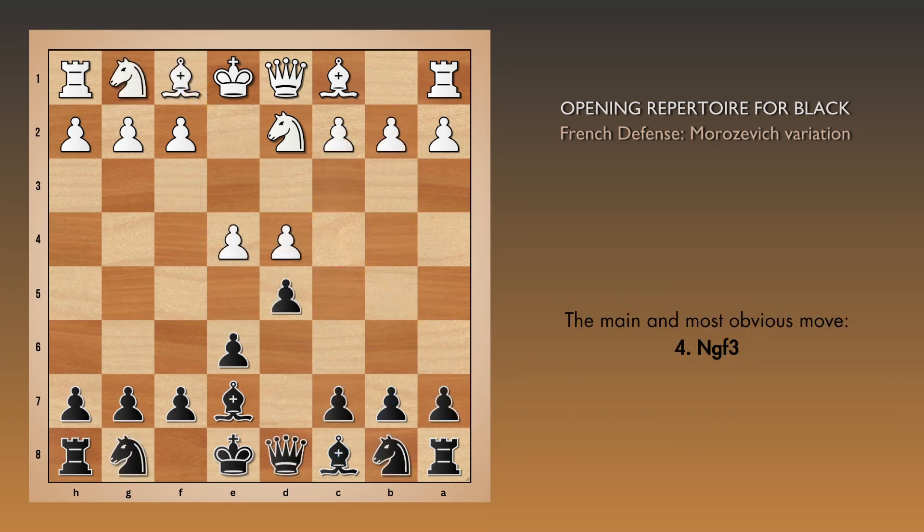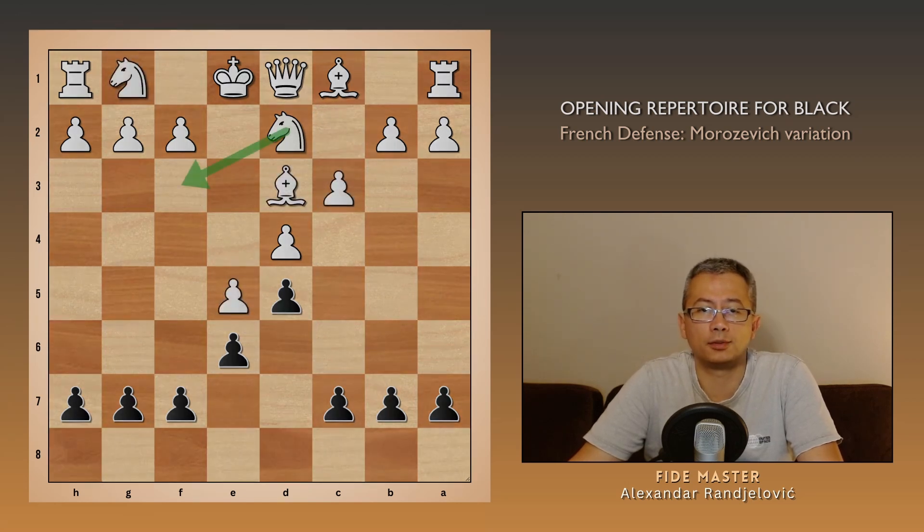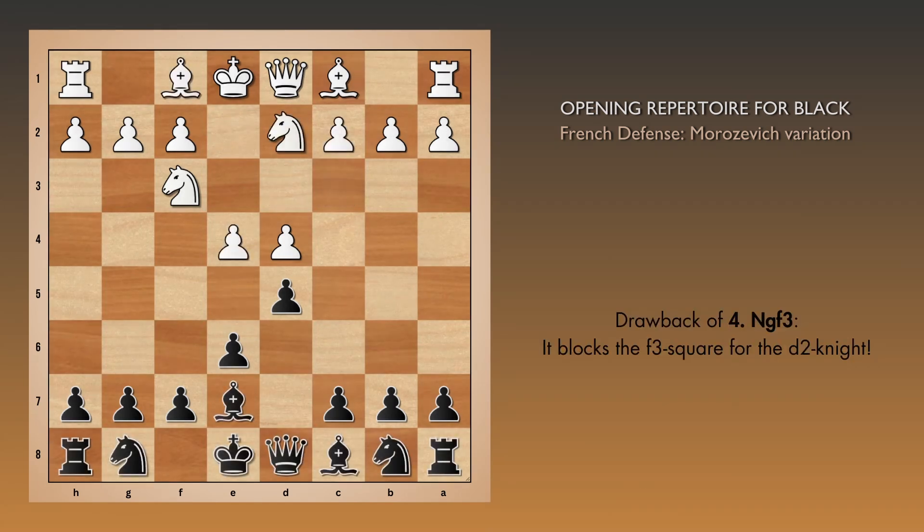And now let's dive into the main move, knight gf3. It should be mentioned that white is not thrilled about playing this move, since the plan was to put the other knight on f3, while this one was supposed to develop on e2. For black, the current misplacement of the d2 knight is a success, and now knight f6 may be played.